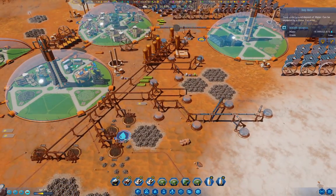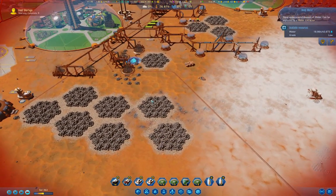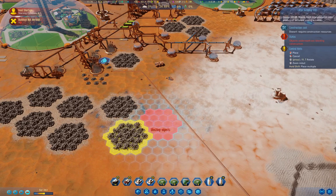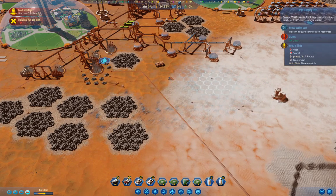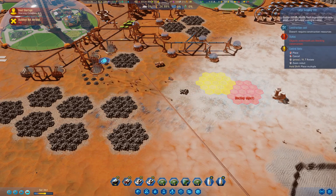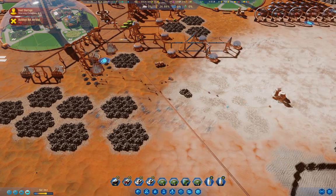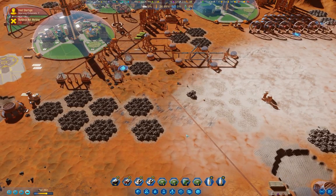How's our water deposit over here doing? It still has lots, but we still have too much waste rock there. We'll put a bunch of waste rock storage on the ice here. That should get that stowed somewhere.